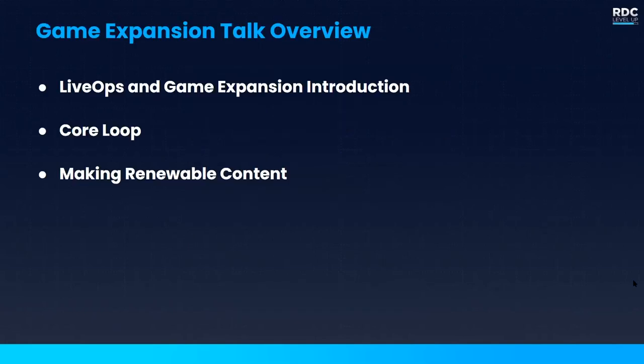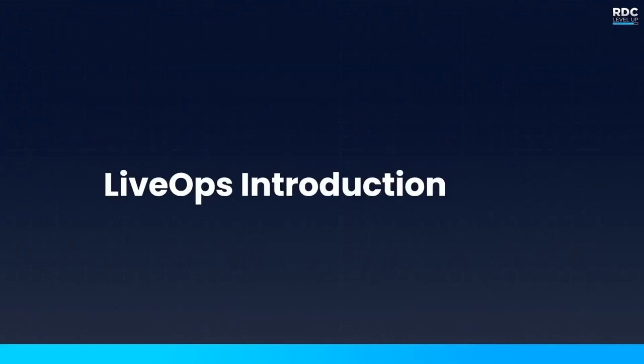Hopping into our first topic, here's an overview of the high-level topics we're covering. In the first section we'll talk about live ops and game expansions and what they mean for your game. In the second section we'll talk about how you can support your core loop with your game expansion, and finally how you can make your content renewable.